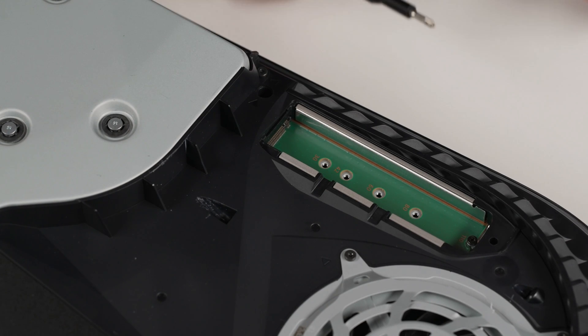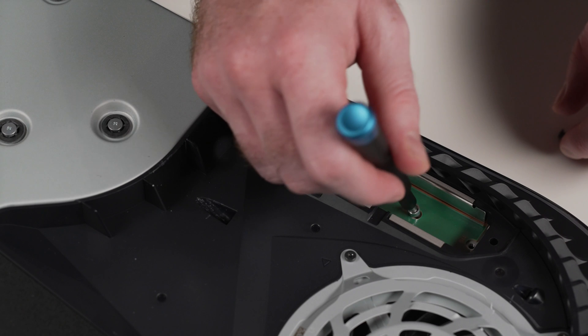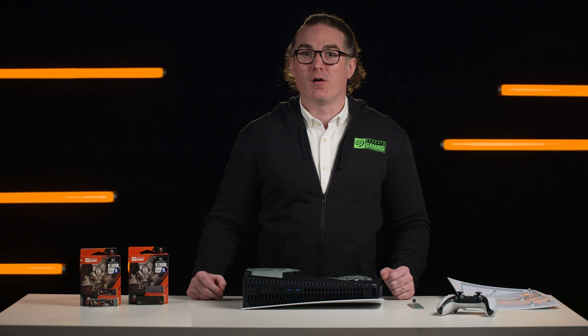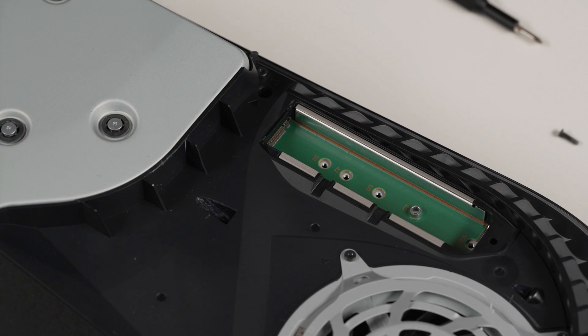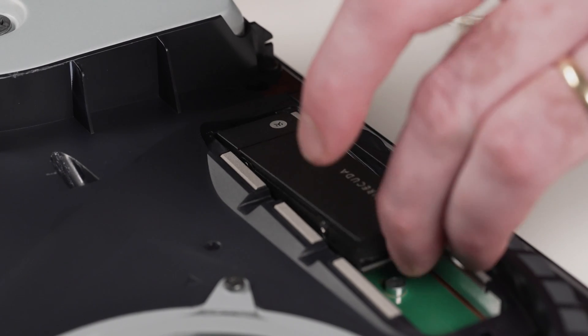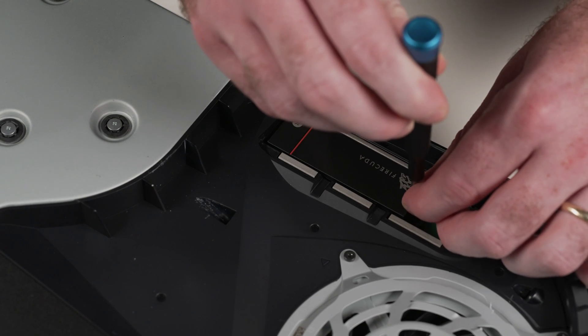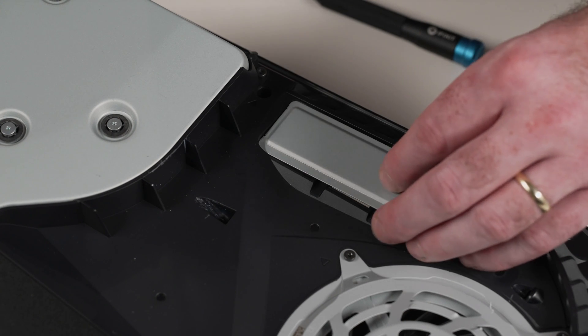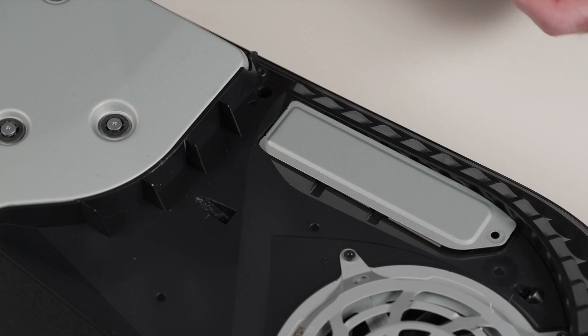Inside the expansion slot, you'll find a spacer that should be moved to the 2280 position. Take your FireCuda 530 by the edge and align it with the notch on the expansion connector, then starting from a diagonally upward position, firmly insert it all the way into the slot. Make sure the FireCuda 530 is inserted completely, or it can cause damage to your PS5. Next, tilt the FireCuda 530 down and fasten it with the included screws. Attach the expansion slot cover and fasten the screws on top, then reattach the PS5 cover, positioning it and sliding it into place until you hear a click.